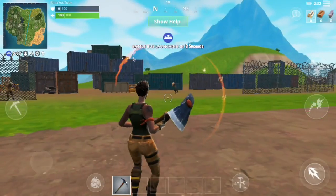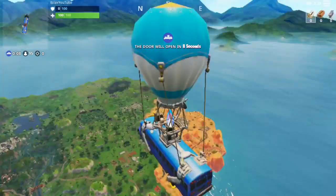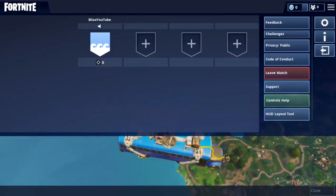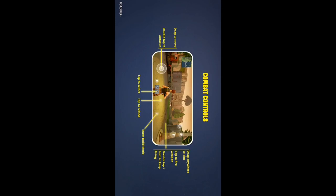This is how it looks inside the game — I've disabled the audio for you. I'm already on the plane, so I'm going to leave the match. There's the leave option — okay, I left the match. Let's go ahead and close this.